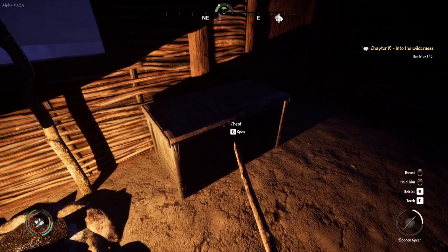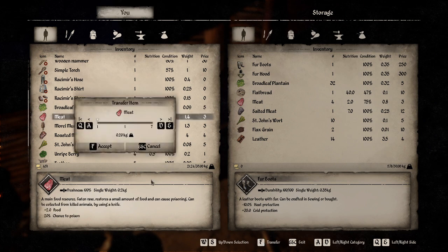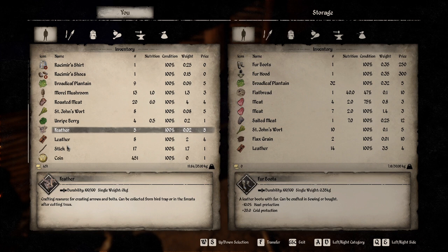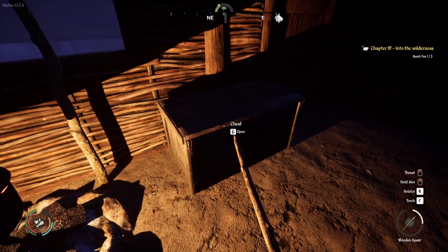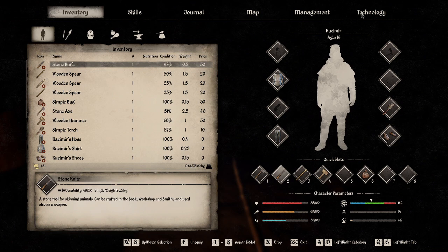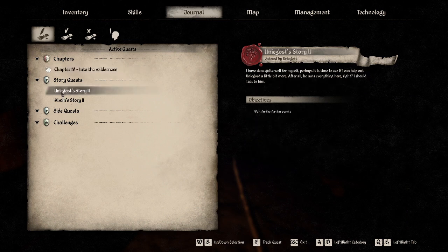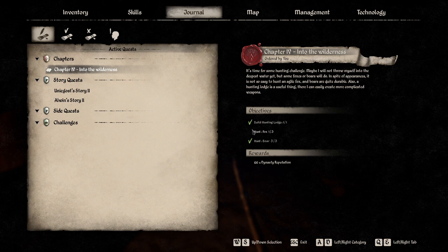Let's take a look in here — we're going to transfer the meat. Twenty roasted meat — food for days! We've run about 45 minutes, a little on the shorter side, but we're doing well. The journal says: hunt two more fox, wait for further events for Unigost, wait for summer for Alwyn. So our focus remains fox.